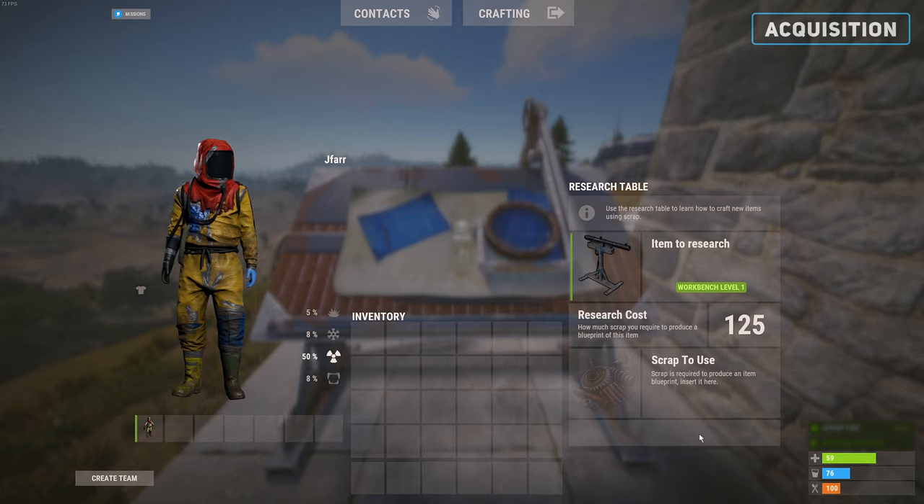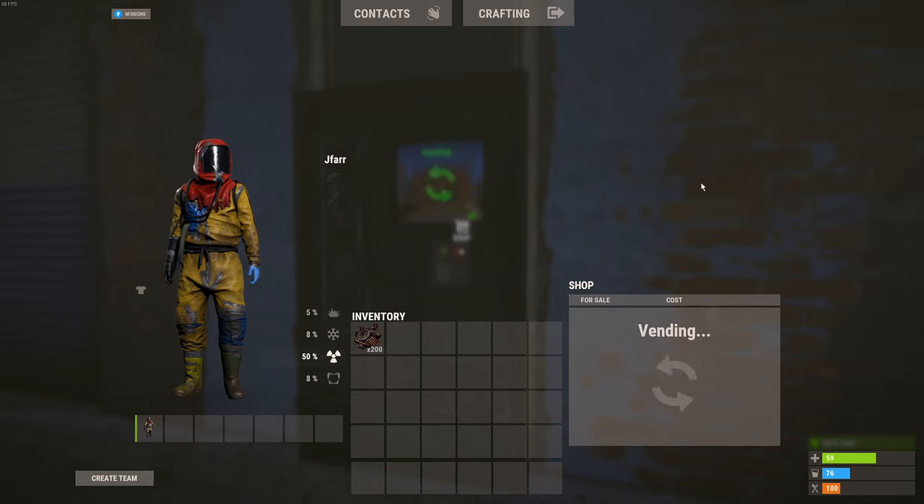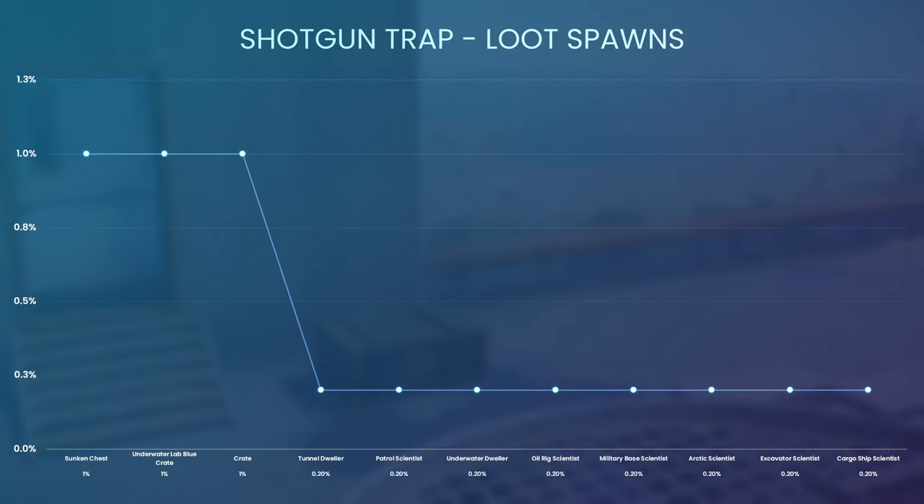However, it can be directly researched for 125 scrap. You can purchase this device from the outpost shop costing 150 scrap, and can find it within these loot containers.